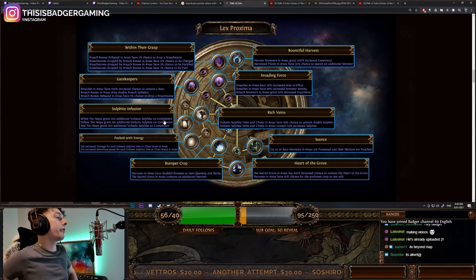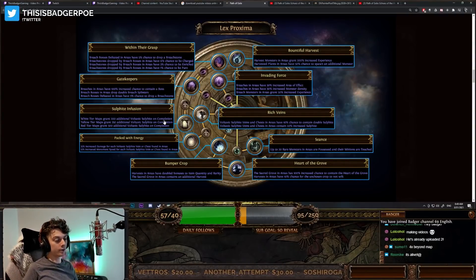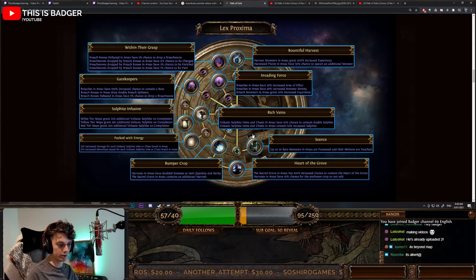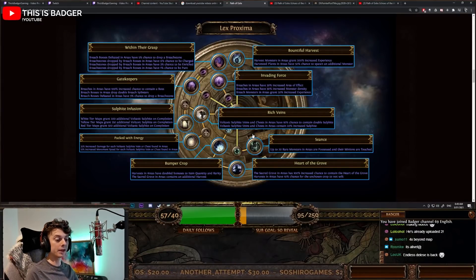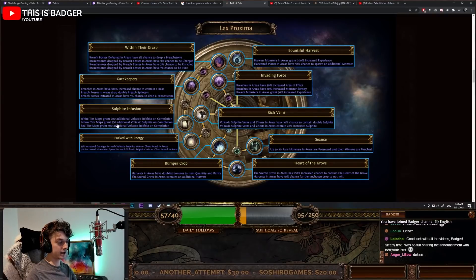Now let's move on to sulphite, which I think is one of the biggest game changers for the sulphite grind. First, Rich Veins: voltaxic sulphite veins and chests have a 10% chance to contain double sulphite — a 10% more multiplier on your sulphite, plus 20% increased sulphite. We then have Soul Fight Infusion: white tier maps grant 200 additional sulphite on completion, 350 for yellow, and 500 for red.